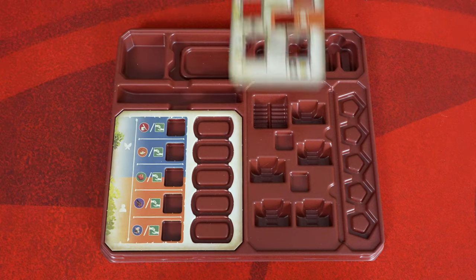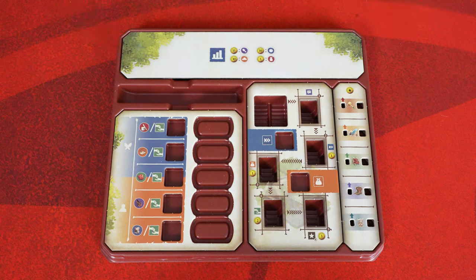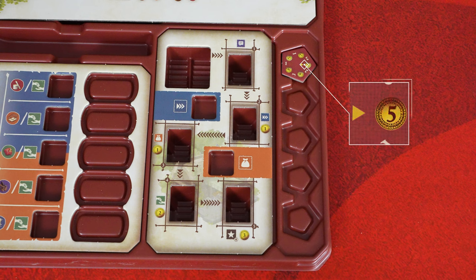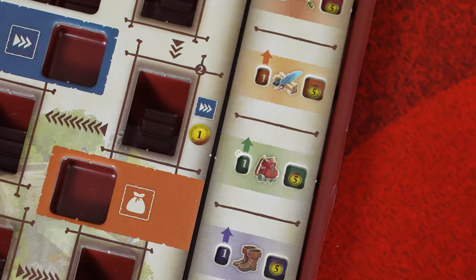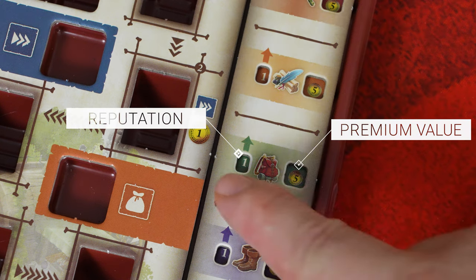The first thing we're going to do is collect these three crafter boards and crafter header, and position them on your character tray like so. Next, insert these double-sided reputation dials underneath this reputation board, so that the 5 value coin with the arrow pointing to it is positioned like this. Do this for each reputation slot, then top it off with the reputation board.